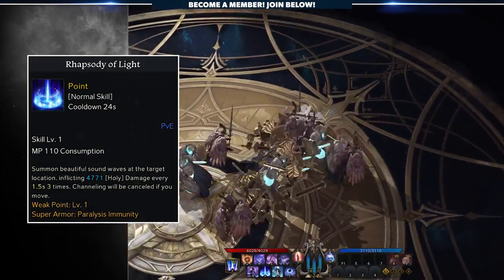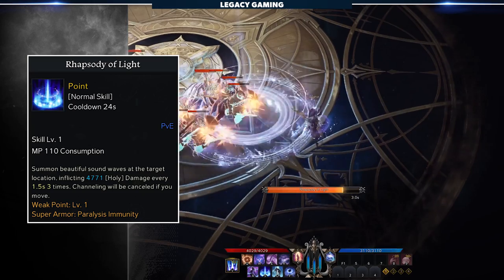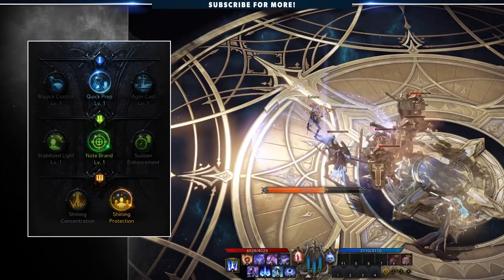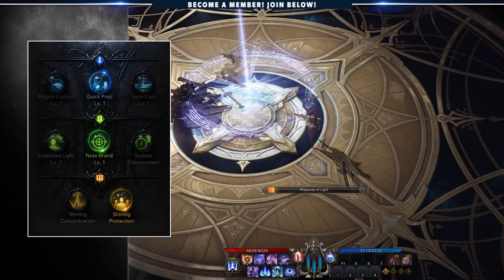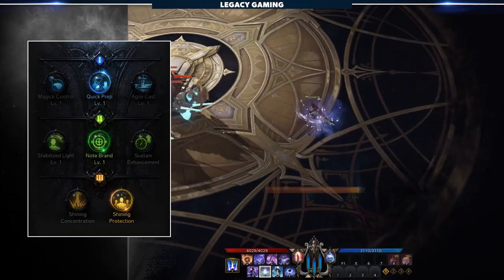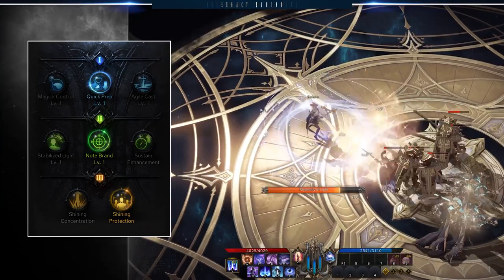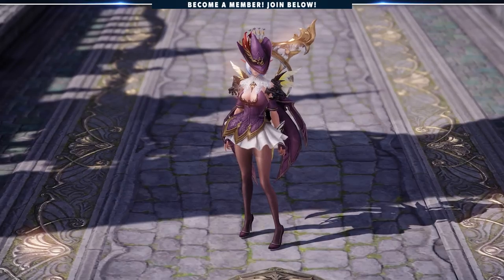As mentioned earlier, this last spell can be swappable with one that comes directly after. Rhapsody of Light is one of the few spells that needs the Bard to remain stationary to cast. At a base level, it merely does 3 ticks of moderate damage in an AOE — it's with the tripods that this skill becomes an offensive buff and a quick save mechanic. For tripods, we take Quick Prep, Note Brand, and Shining Protection. Quick Prep shaves 2 seconds off a 24-second cooldown. Note Brand marks the target for 3 seconds if you're hitting an enemy, and all incoming damage is increased by 10% from all party members. Shining Protection is the real reason we use this skill — it reduces your outgoing damage by 50%, but reduces incoming damage on the Bard by 50% as well. For your party members, this reduces incoming damage by 75% for 3 seconds and grants them a shield equal to 10% of their max HP. This can absolutely save your party.